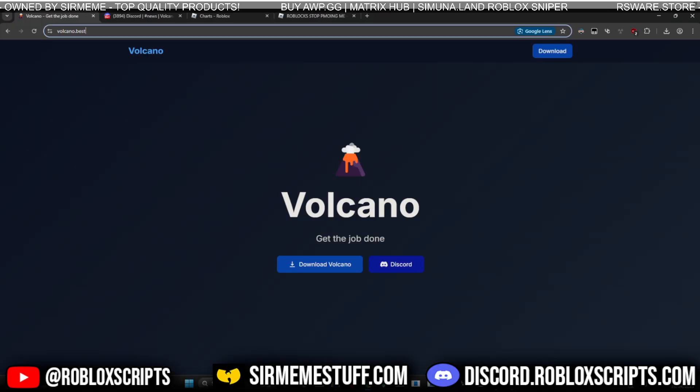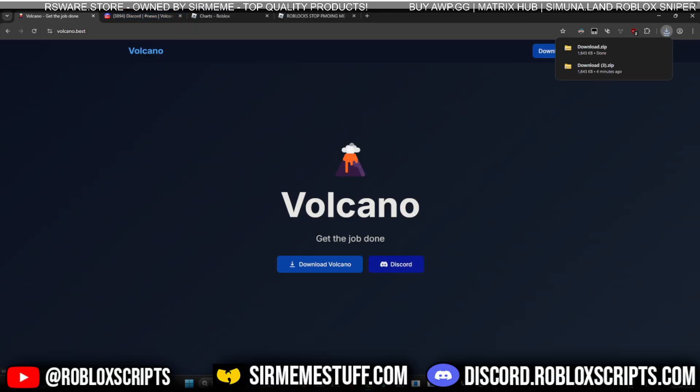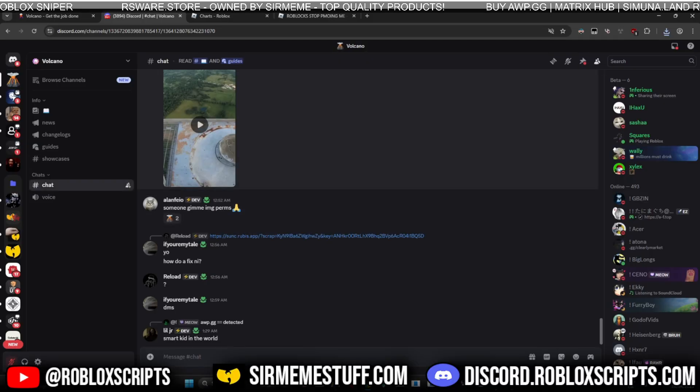This is the only website to get Volcano from: volcano.best. It's very simple — you literally just click download and it downloads the file right here. I highly recommend joining the Volcano Discord, especially if you want to keep up with news and all the change logs. There are also guides and you can talk to other people as well.